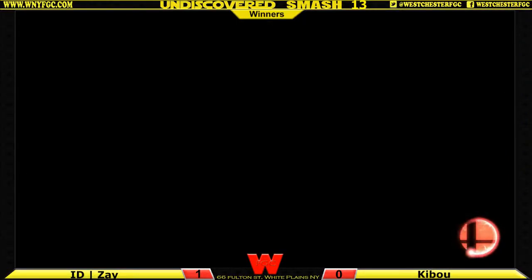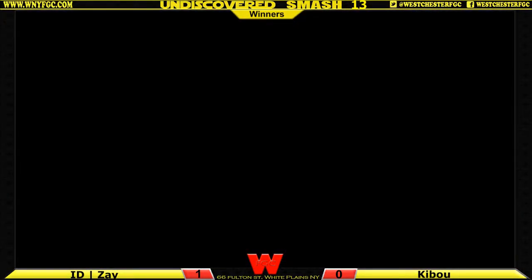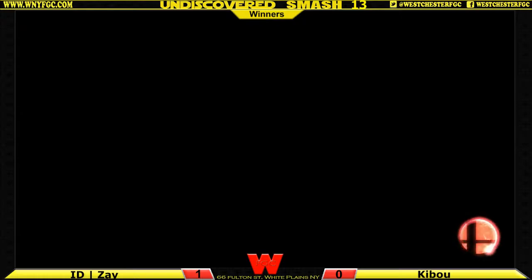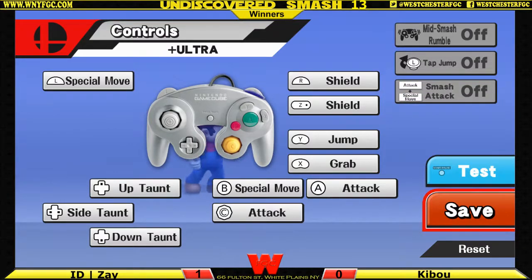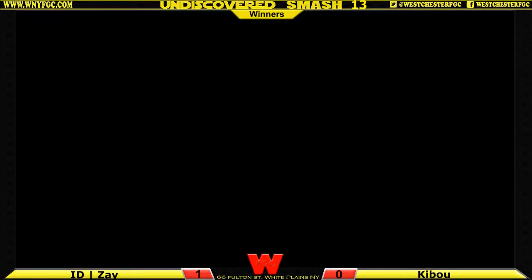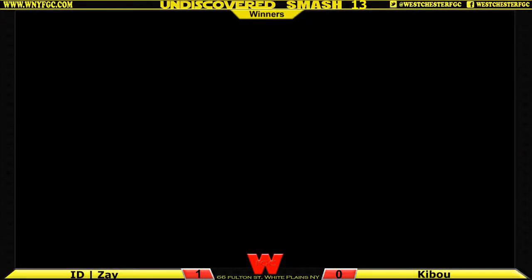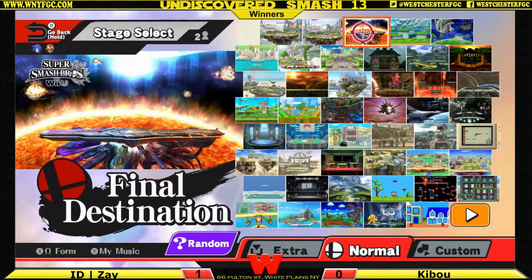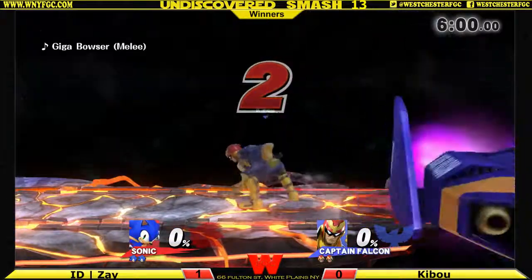One of the cool things about Sonic is that he has this almost omnipresence. But they're going to controls — there might have been a controller issue there. He played with nothing — that's really unfortunate. That was Zay, tag Ultra. So he had Tap Jump on, or he didn't want it. Yeah, Tap Jump on — and that time he recovered high.